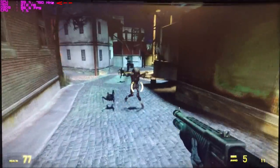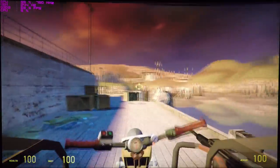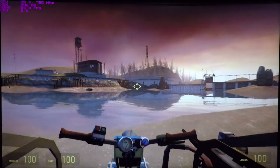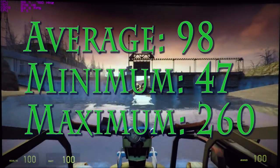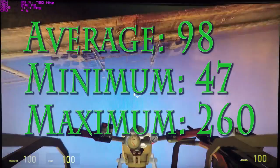I've also upped the core clock from 650MHz to 750MHz, and the memory clock from 800MHz to 1000MHz, just to give this graphics card a fighting chance. This graphics card is sufficient to run Half-Life 2 — we recorded an average FPS of about 98, a minimum of 47, and a maximum of 260.